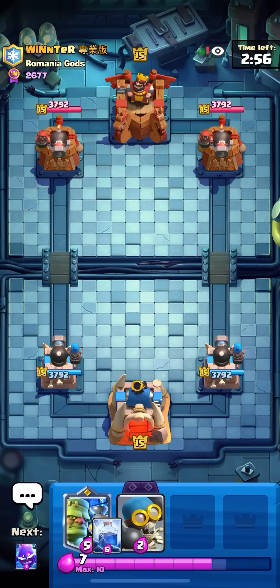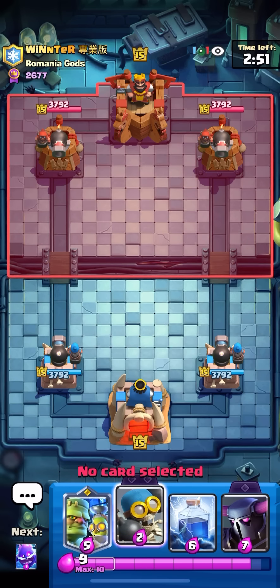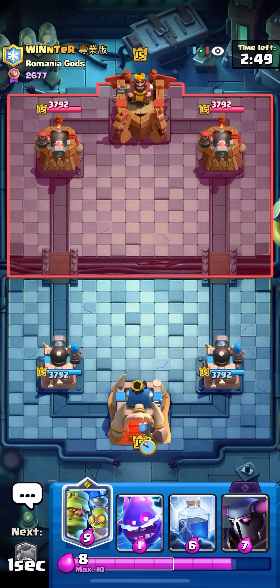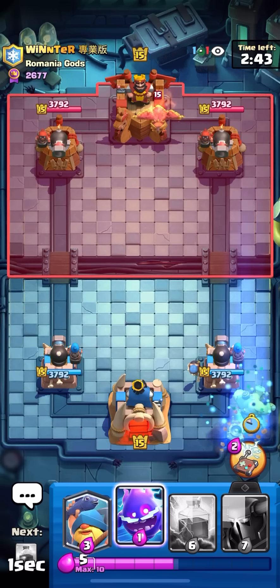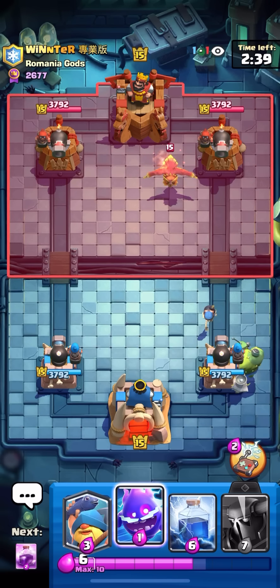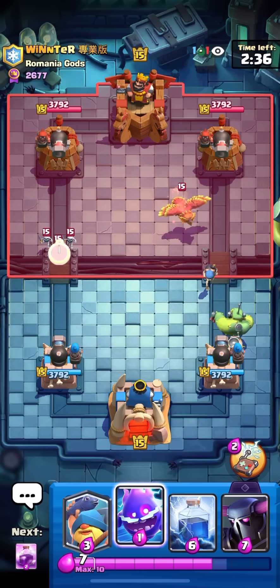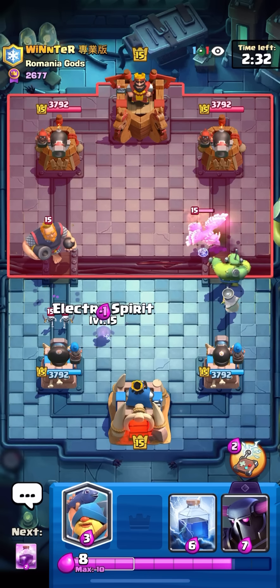Next match — I'm gonna PEKKA in the back first play. Actually we have Bomber in the back, cheaper Evo, so I'm just gonna put this in the back. I think I gotta go Goblin Stein in the back here — I can't PEKKA into a Phoenix. Phoenix is actually gonna be a bit of a problem — I don't have a lot of air DPS, just Goblin Stein and Lightning.